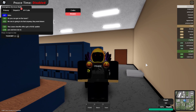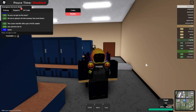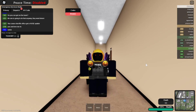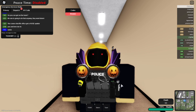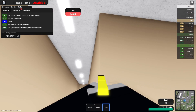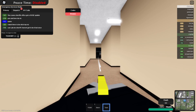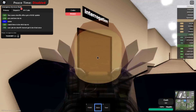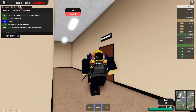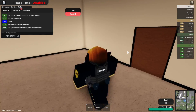This next feature is the arrest system — you can now actually arrest people if they're wanted. They also added a taser so you can tase people if they're shooting at you or are wanted. They added a baton as well, so you can hit people with it. That covers the new taser and baton additions.